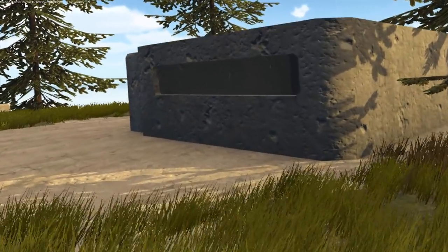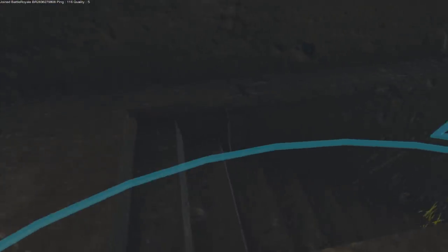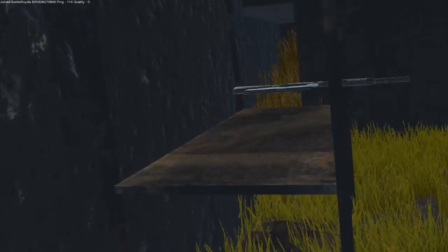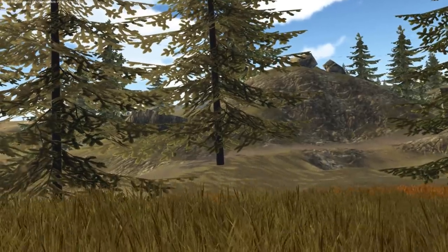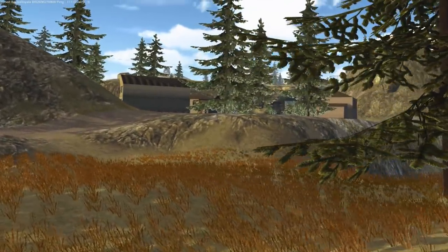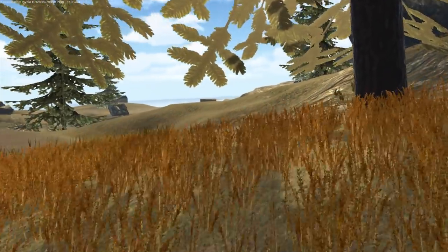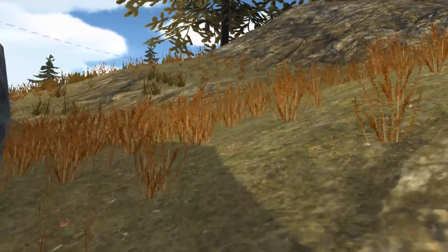Now we're locked and loaded with the sniper. We could do with something a bit more close range though. Shotgun will do for now. Let's try this hillside. We're good for the zone — we'll have to keep an eye on that. It's so easy to forget about the zone when you're distracted by everything else in the game.